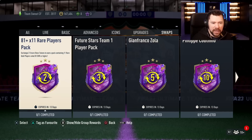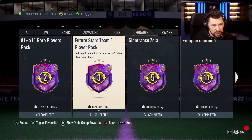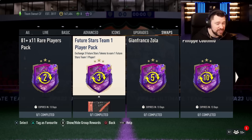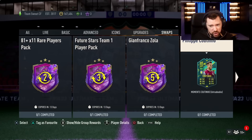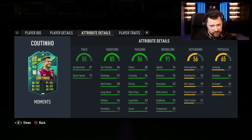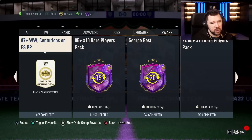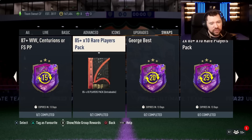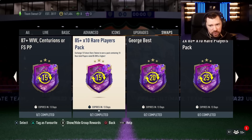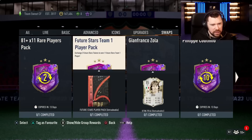Let's look at what we've got. We've got the 81 by 11 rare players pack for two tokens, the Future Stars Team One player pack for three tokens — although there are a few stinkers in Future Stars Team One, I actually think that's quite good. Zola for five tokens, Coutinho for ten tokens — I don't think that's a good card for ten tokens, it's just meh, there are so many cards like it. We've got the 87-plus Winter Wildcard, Centurions or Future Stars player pick for 15 tokens.